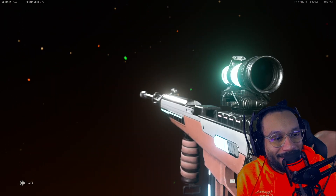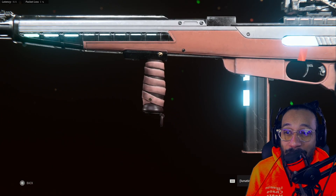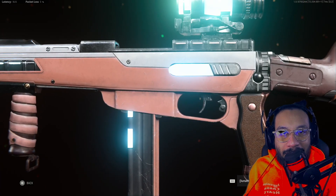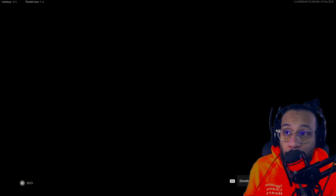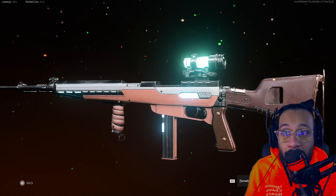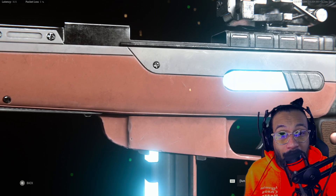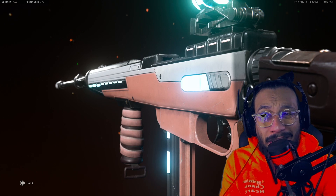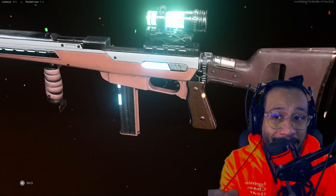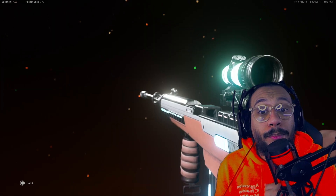I'm going to call it there for today. I hope you guys enjoyed this first-hand look at the Airlifted bundle. I do think the blueprints look good regardless, even if they don't glow like in the menu — maybe it's something they'll adjust in the future. Let me know in the comments if you're going to cop this one. Also, the Itra Burst setup in the blueprint is not the best — especially that magazine. That magazine needs to go; it's terrible for the Itra Burst.